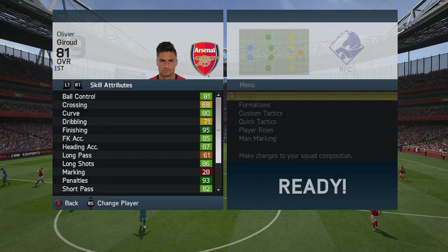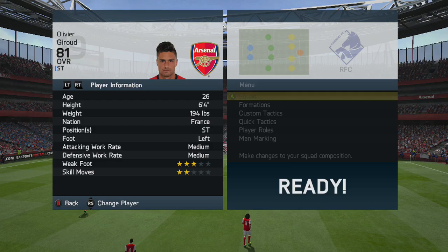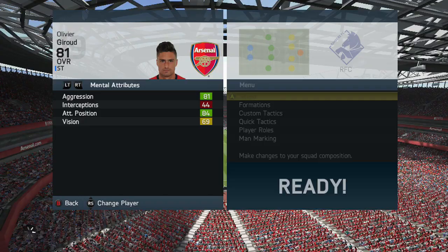That shooting upgrade shows in his in-game stats — 95 finishing. He's got 85 free kick, which is surprisingly decent, 93 penalties, 96 shot power which is what you want from your striker, and 91 volleys. He's six foot four and weighs 194 pounds. He can only play as a striker though, which is a limitation. Standout stats include 88 strength and 87 reactions, plus 81 aggression and 84 attacking position.